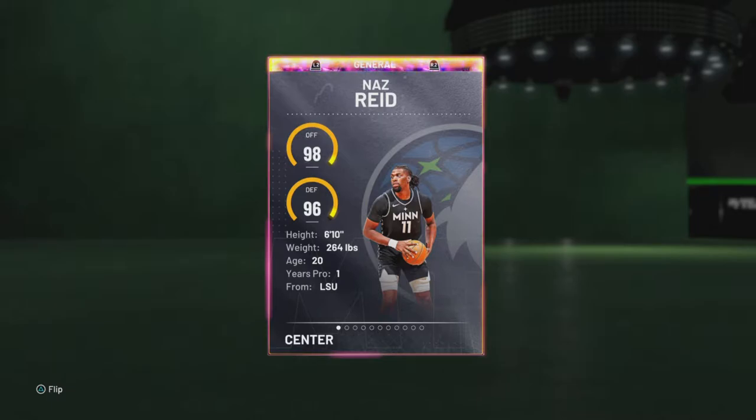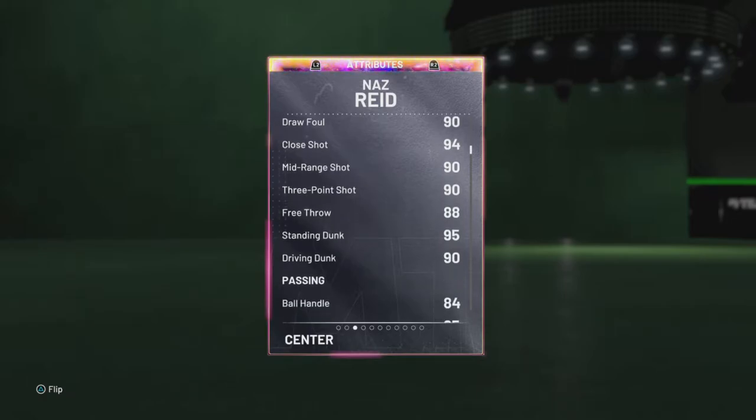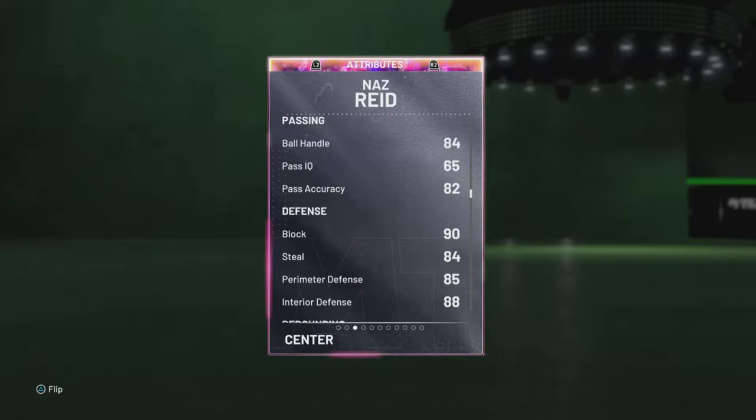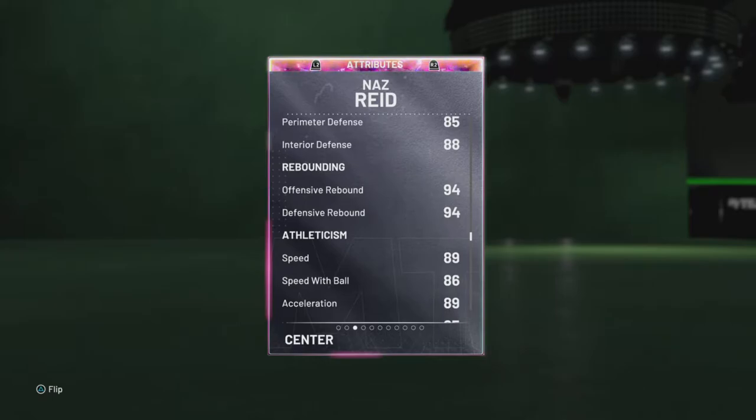98, 96 — kind of weird for a Galaxy but it's all right. He's 6-foot-10, 264, a center/power forward. 89 driving layup, 92 post fade, 92 post hook, 92 post moves, 90 draw foul, 94 close shot, 90 mid-range, 93 three-point shot — so he can shoot, guys. 88 free throw, 95 standing, 90 driving, 84 ball handle.